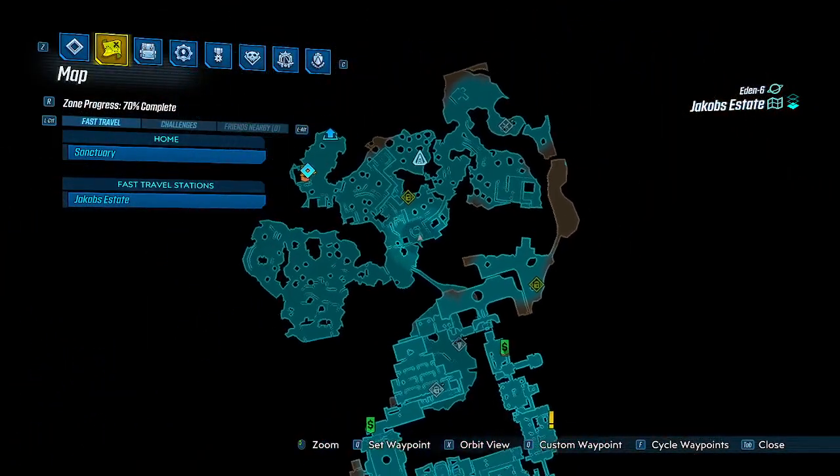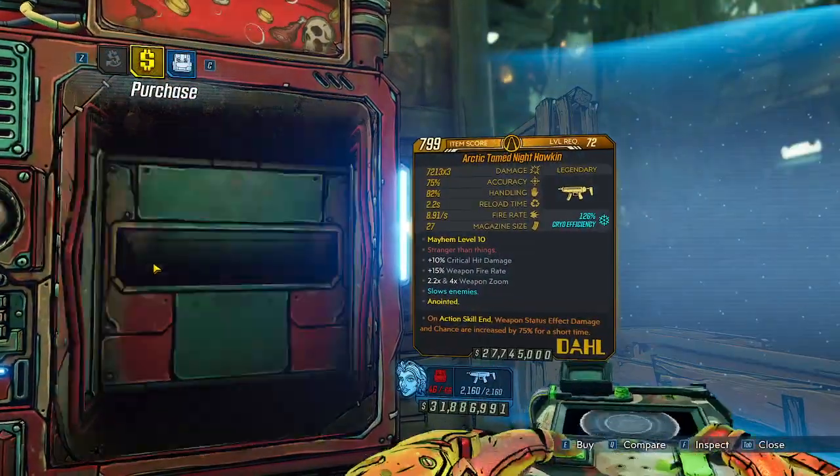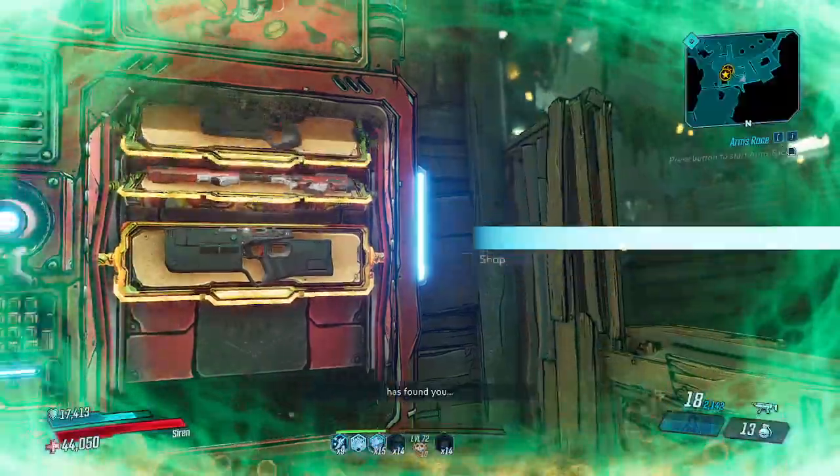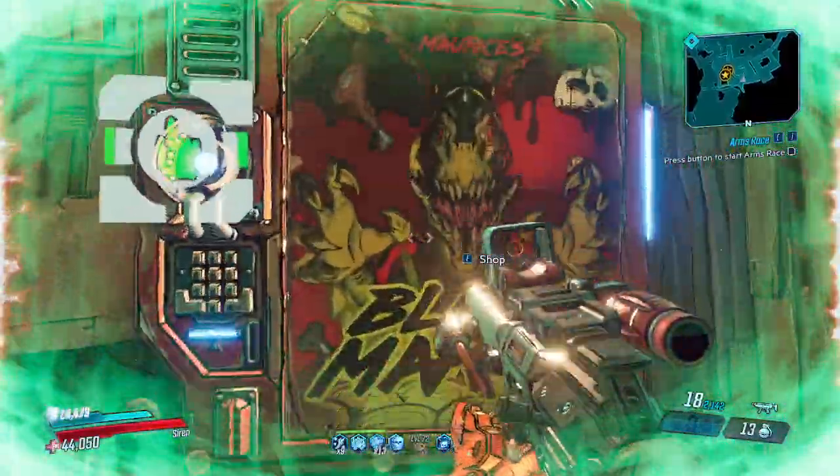Showing the map again. The inside is the Nighthawken, Auremei, and Hellshock. Pretty decent then I guess.